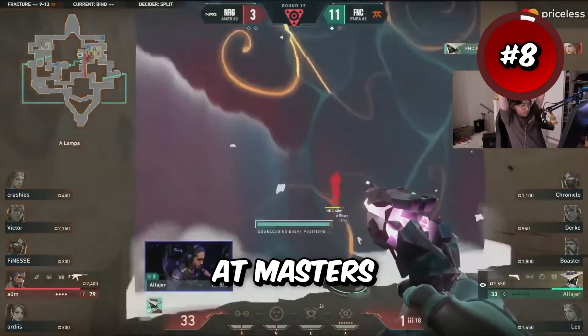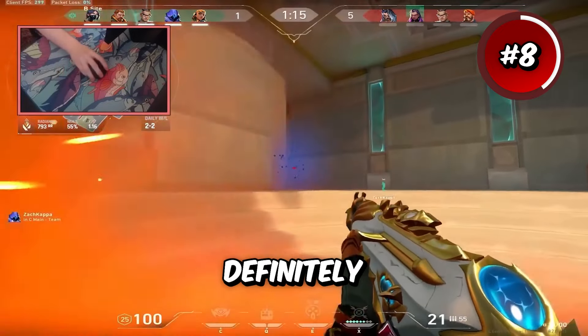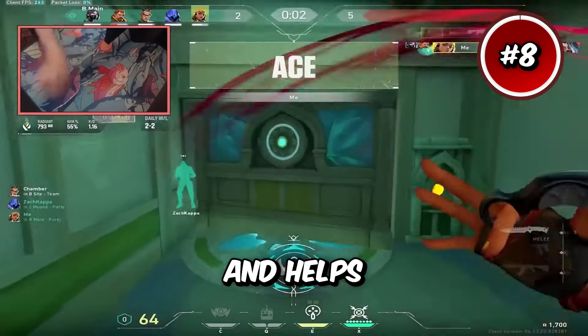Benji Fishy came in second place at Masters Shanghai and he has a crosshair that is pretty similar to Cryo's but in red. This can definitely help you see your crosshair easier in certain situations. Since Benji plays a lot of Cypher, it probably contrasts well with the cages and helps him see better.